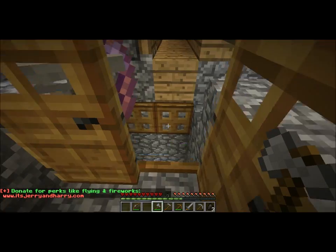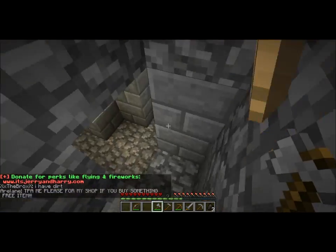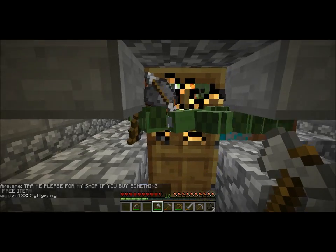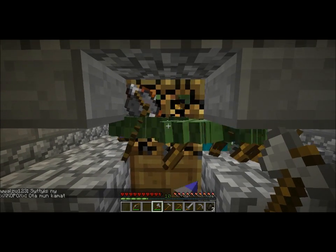It's not as bad right now, but believe me, it gets bad down below. Prepare for this — the mob spawner is so stocked up that the door is glowing golden.